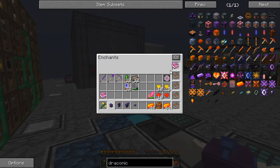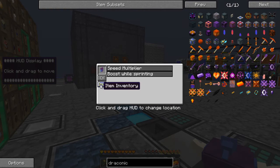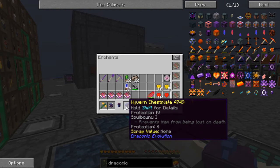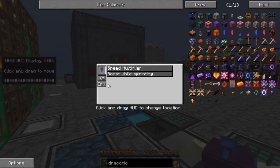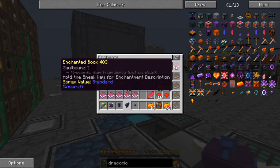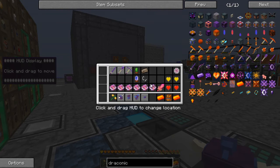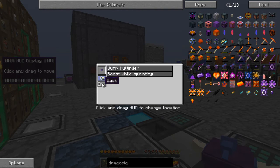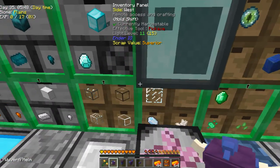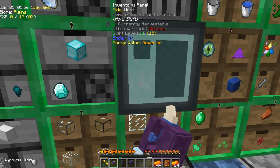I can pull the enchants off of it. I'll do that for all four pieces of armor and I've got all my enchants back. Now maybe if I made it with enchants on they'd stay on, but I wouldn't want to bet on that one — I doubt it. So instead we'll try making it.